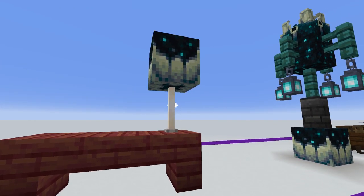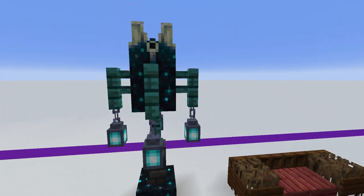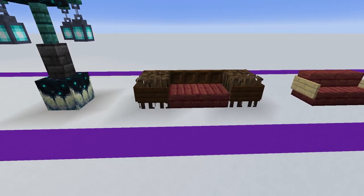Here, this skulk catalyst block is a brilliant lampshade — wouldn't normally be what I would think, but it's also got quite a nice underneath texture as well. Then if you wanted something a little bit grander, you can use some of the other skulk blocks and create something that's a bit darker and a bit more menacing.